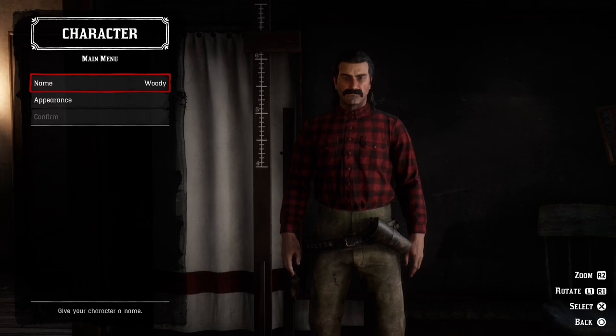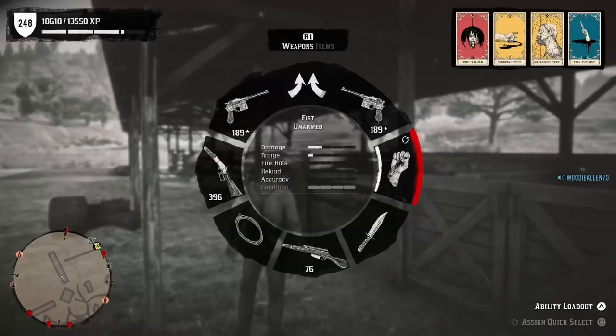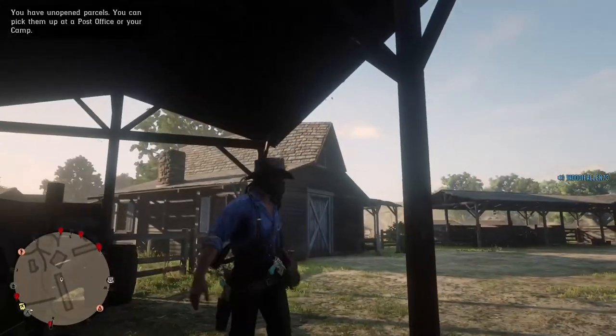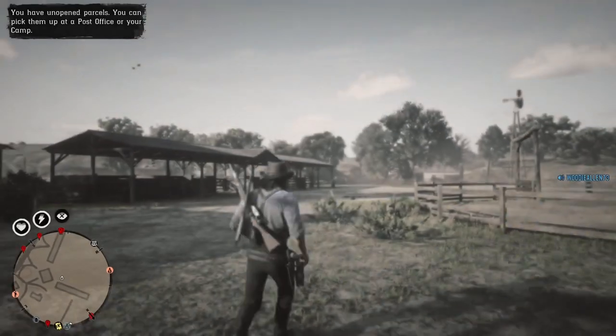Once you load into the appearance editor, you're not going to do anything — just press circle. Then press X on the confirmation. Once you load back in, it should be a quick load. You can then pop into your weapon wheel, go to items, and put the bandana on.